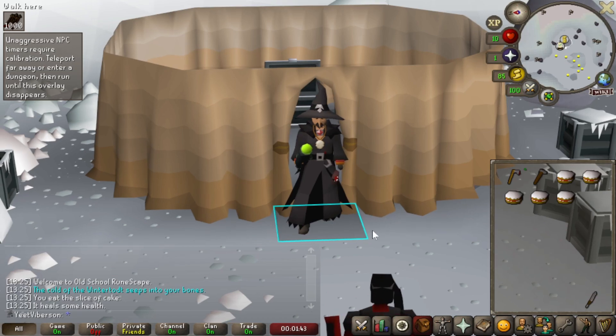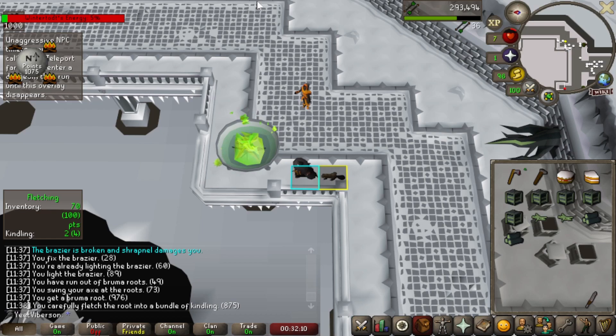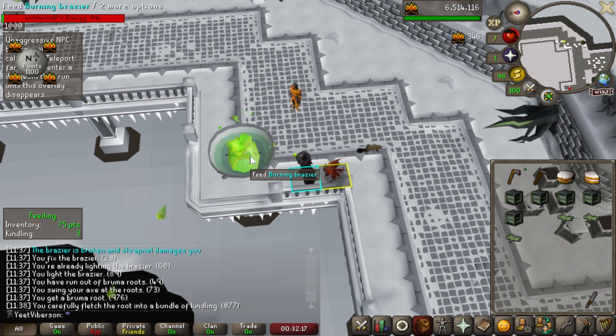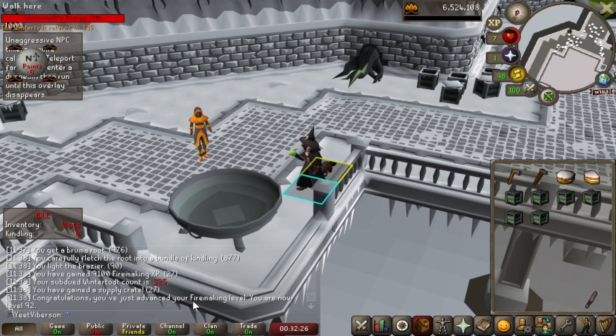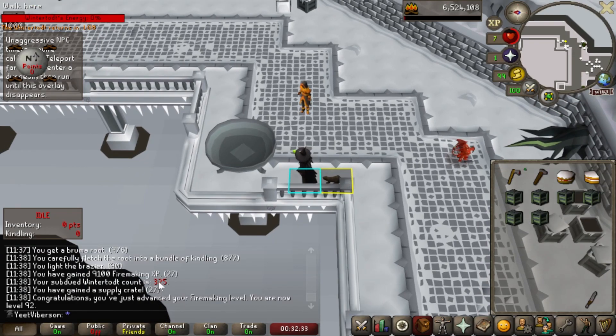Heading back into Wintertodt, checking in at 92 firemaking. That would put us at the halfway point between level 1 and level 99 — just got to do this whole thing over again. There it is: level 92. I have played 325 games of Wintertodt and I'm running dangerously low on cakes, so I'm going to have to go thieve some. The next clip is most likely me back in Arty.